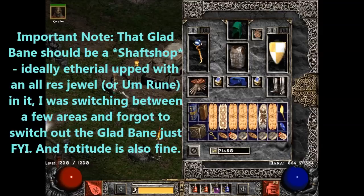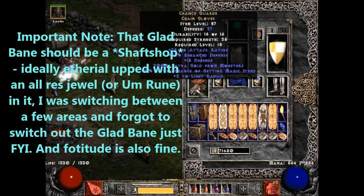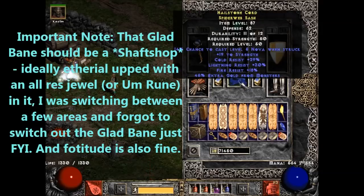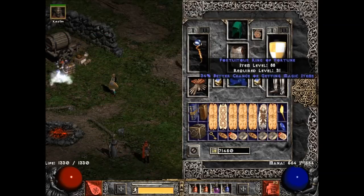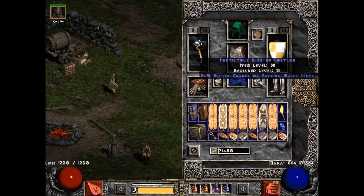This is going to be really similar gear to what I showed off in the first Ancient Tunnels video, but we got Chance Guards and War Travs. We got a Faster Cast Rate ring with 20 life and dual res. We got this belt here. Now, you're probably going to be using an Arachnid Mesh — you probably don't have a belt like this if you're playing single player. So what you probably want to do is just use Arachnid Mesh and switch out this ring for a Faster Cast Rate rare ring with dual res.